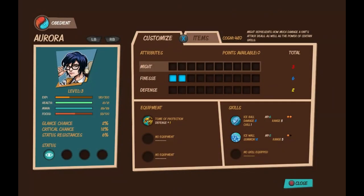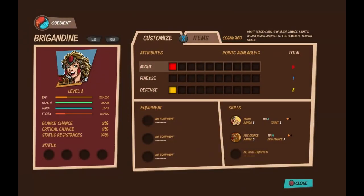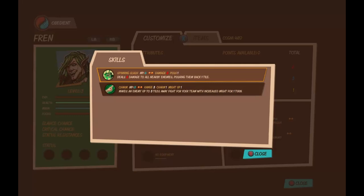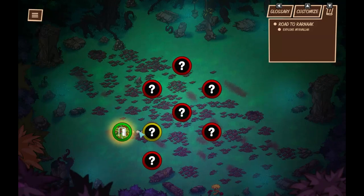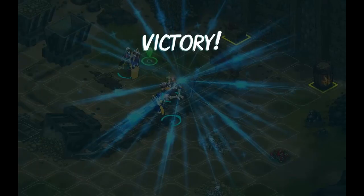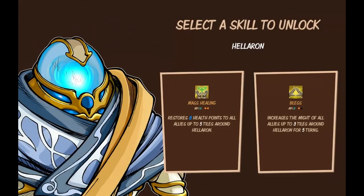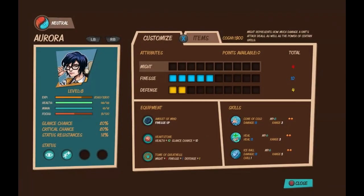As your character levels up — XP in this game is given on completion of a map and not individually like in a lot of games — you unlock more skills and will be given a choice between two each time you unlock one. Two will pop up on the screen, you select which one you want. You can only take three of these skills into battle, so that kind of defines your character build: whether they're focused around long distance attacks, healing, whatever. You can also equip three accessories on a character which will buff their finesse, might, or whatever.